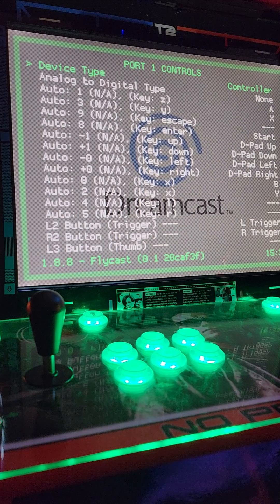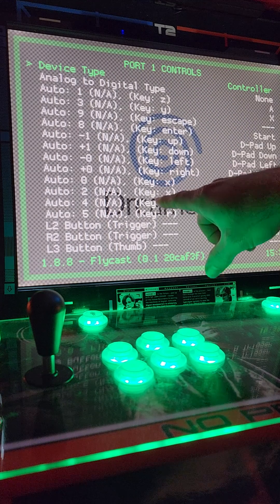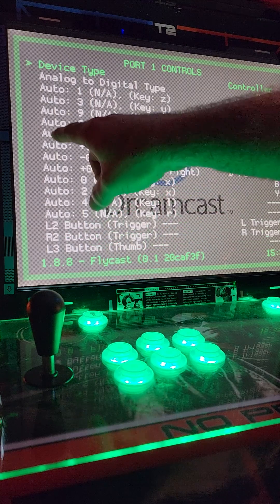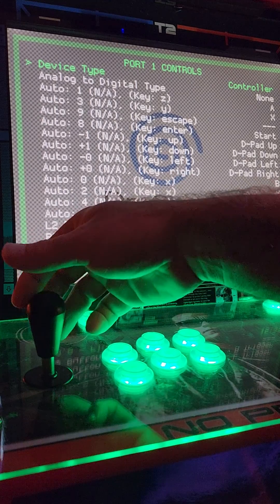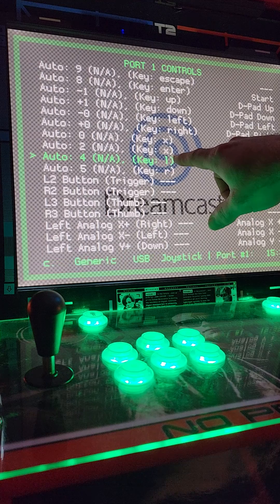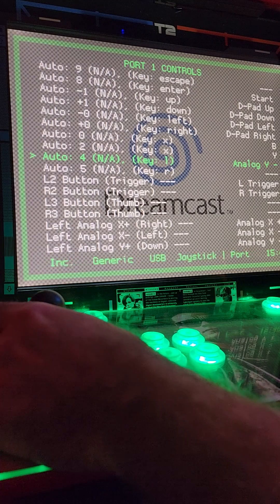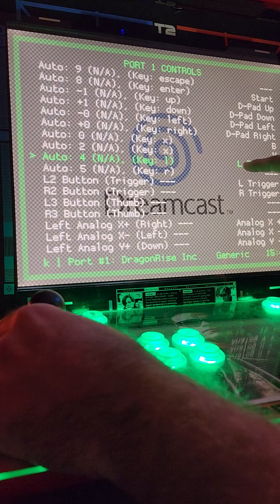Depending on which version of this image you're on — this is the older version — you're going to look for 'key,' and you'll look for Key L and Key R. On the newer version, you'll actually look for L1. You would have an L1 and an L2. But we're going to do the key, so we're going to scroll right down until you've got key. It looks like a 1 but it's actually supposed to be an L. You want to make sure that's highlighted, and you'll see three dashes. You're going to use your joystick and move this over — you can go left and right — and you want this to say Trigger L.